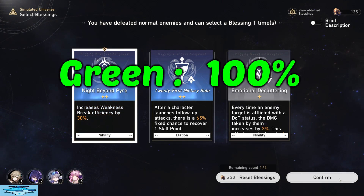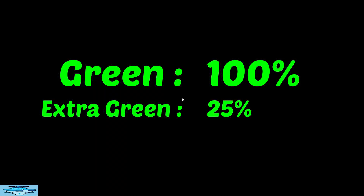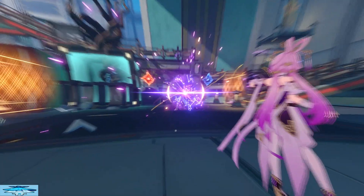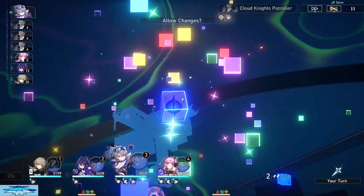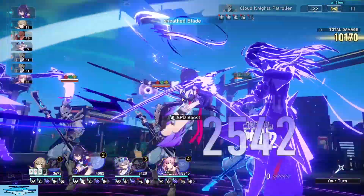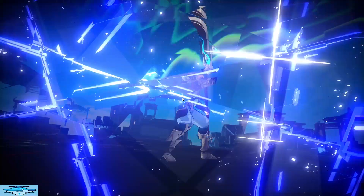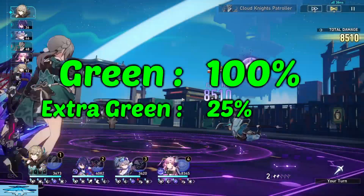Starting with the greens, or Tier 1, you have a 100% chance to get a green, but you also have a 25% chance to get an extra green — so you can get two of them. After my 600 runs, the percent chance I got for the extra greens was 23.17%. The number goes back and forth between being below and above 25%; I've just been a little unlucky. I can confidently say you have a 100% chance of getting a green drop and a 25% chance of getting an extra green drop.